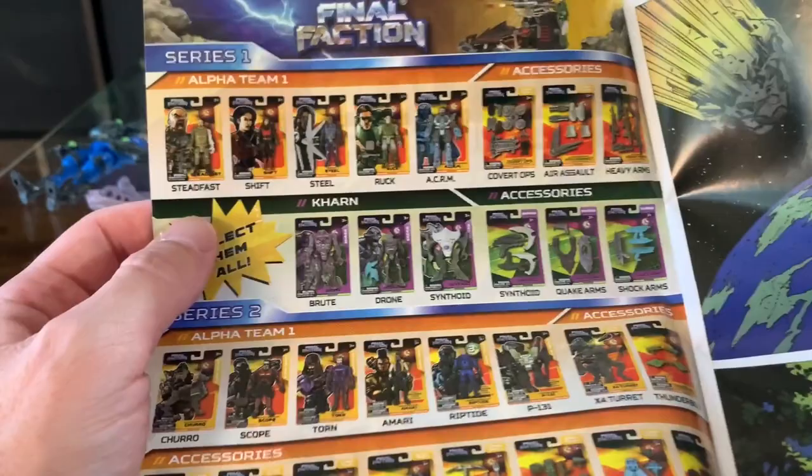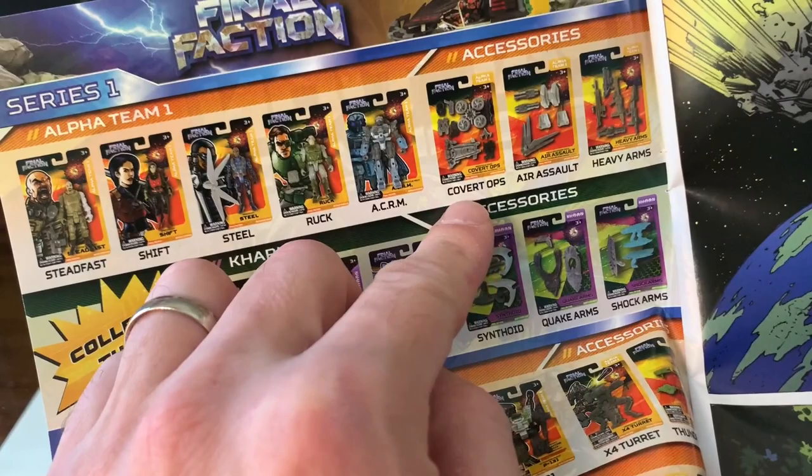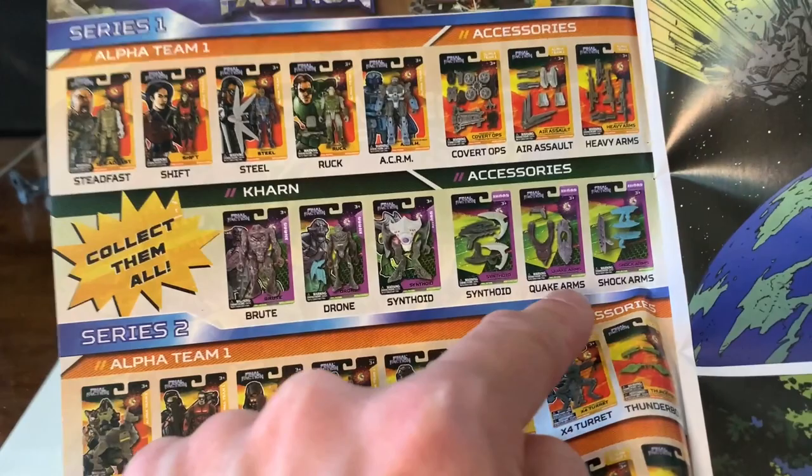There's a checklist here. We have Steadfast — we still need to get Shift, Steel, and Rock. The mech too. We got Covert Ops and we're missing the Aerosol. We got Heavy Arms. Then we need Brute, we got Drone, we need Synthoid — we got the Synthoid weapons, Quake Arms, and Shock Arms. Not bad — we're not missing too many things. Just Brute and the Synthoid from that.